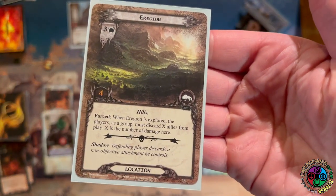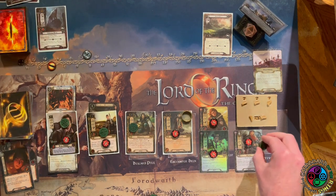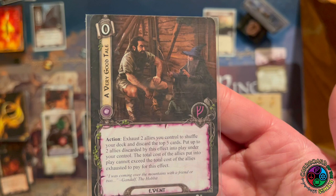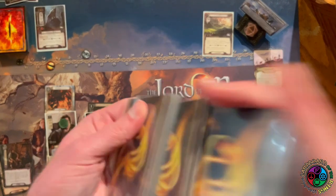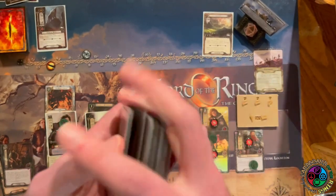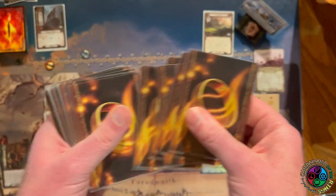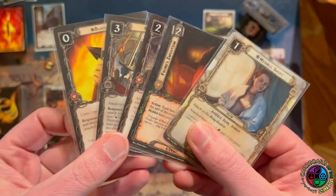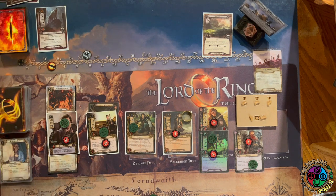Now I must distribute five damage out from exploring the Redhorn Pass. With Hobbits at plus one hit point, Bill can take a damage and Gimli can take a damage — that's five covered. The location goes to the victory display. Now we must travel to a Region, which is dangerous because Regiments of Crows could deal damage to it. I exhaust Bill and Gimli — that's six resources worth of allies — and play A Very Good Tale. I shuffle my deck, discard the top five, and can put in up to two allies that don't exceed the combined cost. The reveals are Frodo's Intuition, Glamdring, Thorongil, the Black Arrow, and Mithril Shirt — no allies — but at least those non-ally cards are out of the deck.